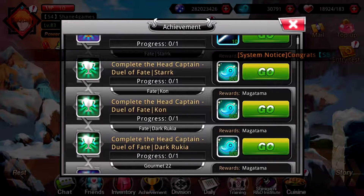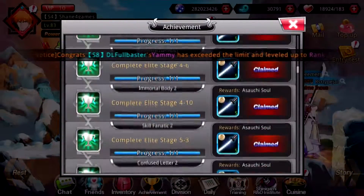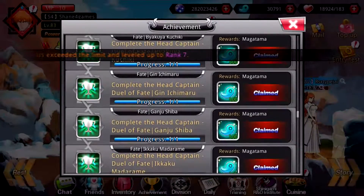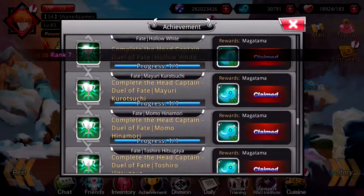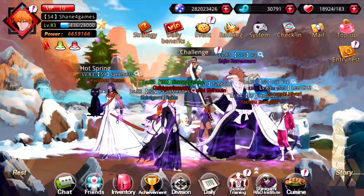Every time you beat the head captain in Duel of Fate you'll get 500 mags per completion. Think about how many characters are in this game — at one point it was like 32,000 mags total you can get. When you get those, be very careful what you spend them on because they will go so fast you won't even know what happened to them.